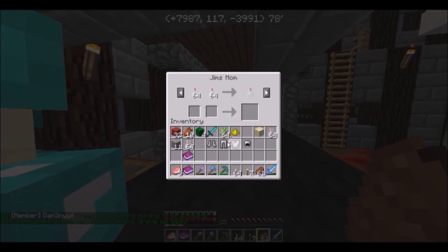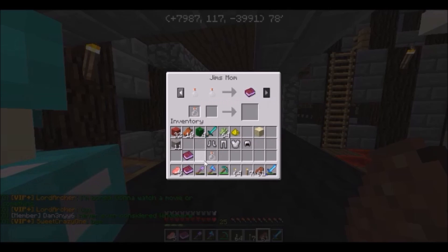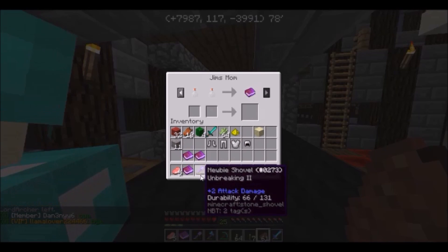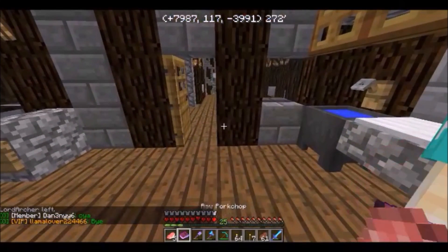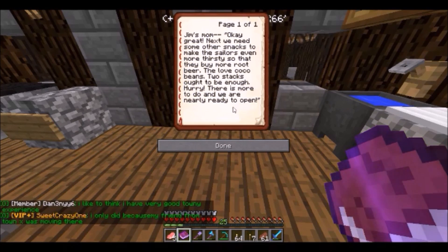Swim up to the top and here's the mining world. You need sand to make glass, and that's perfect because we're in a desert right now. However, we have to walk a little ways away from the mining world spawn because there is a protected area around spawn. There — I've got four stacks.